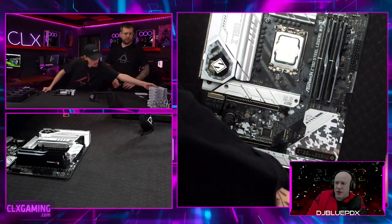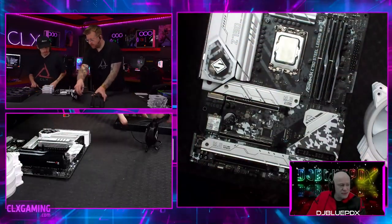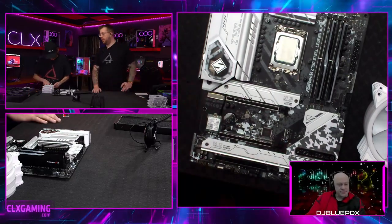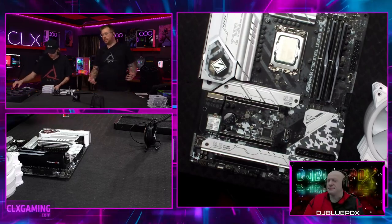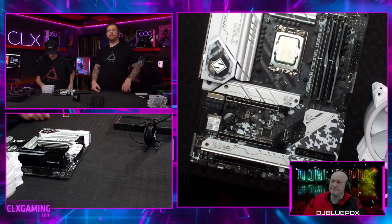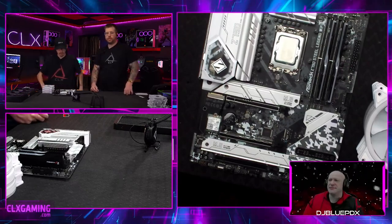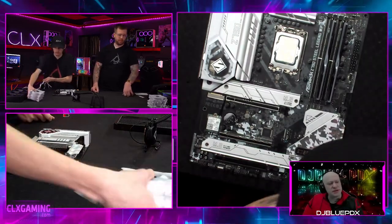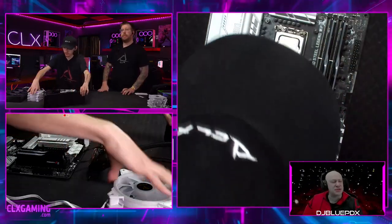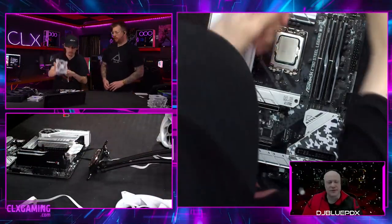This system can actually be overclocked up to 7200 MHz on the RAM — that's nuts. It'll be a bit before we see that available to buy, but DDR5 will get there, just like DDR4 started at 2133 and the standard became 3200. Max capacity on this board is 128 gigs. The solid state going in today is a 2TB Samsung 980 Pro NVMe M.2 SSD.